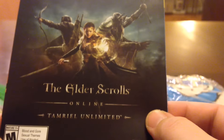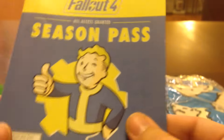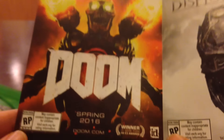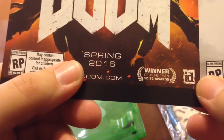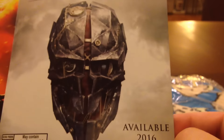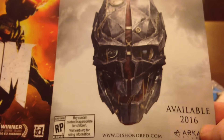The first thing you get is an Elder Scrolls Online Tamriel Unlimited flyer plus the season pass flyer. And then another advertisement for Doom, which comes out in the spring, which I might be interested in. It's also Dishonored 2, which I always forget about — I liked that game, but I don't think I'll be playing it on this one. We'll see what happens.